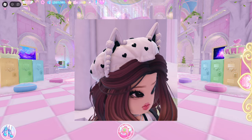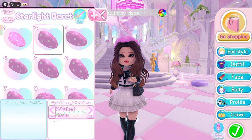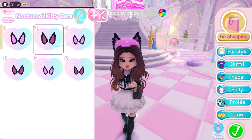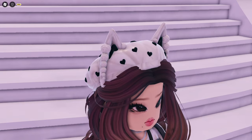Kawaii cat beret — super easy! It's a combination of the Starlight beret toggle 2 and the Nocturnal Kitty ears toggle 2. After coloring it, I'm telling you, it's the cutest. Too adorable.